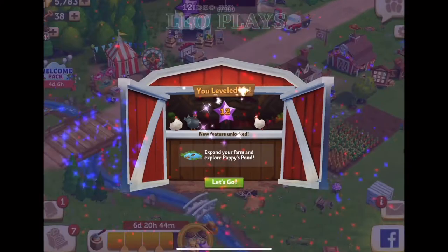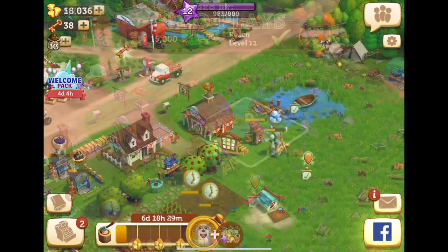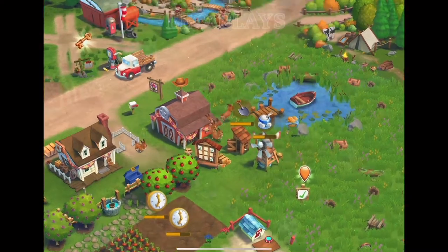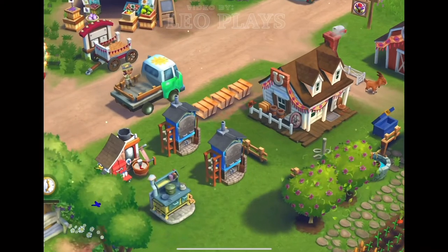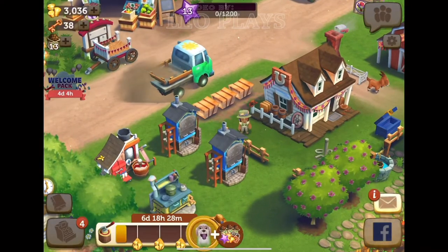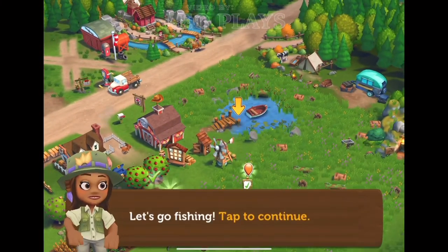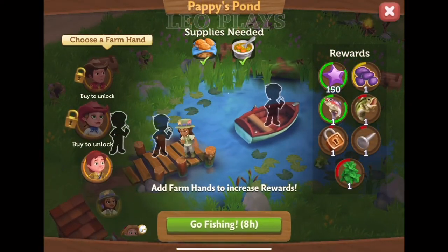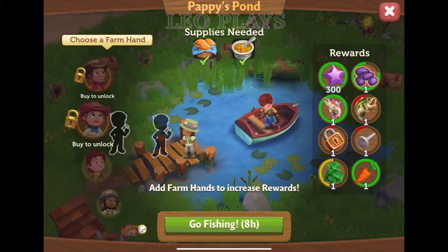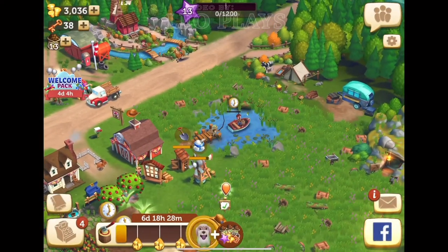Level 12, you get to explore Poppy's Pond. Purchase it and, similar to Grandma's Glade, you will need a farmhand to find special rewards and ingredients.